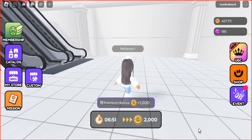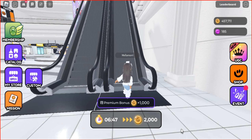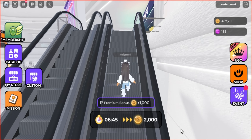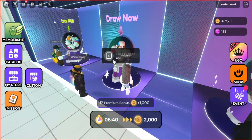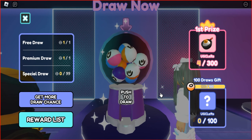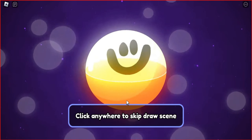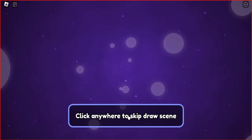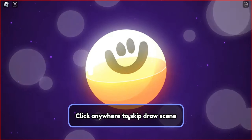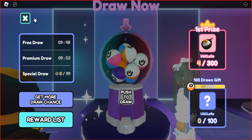To obtain the Egg Cat Pet, you'll need to win it from the capsule machine. Standard players can play once every 10 minutes, while premium players can play twice. Of course, most attempts will be rewarded with coins.